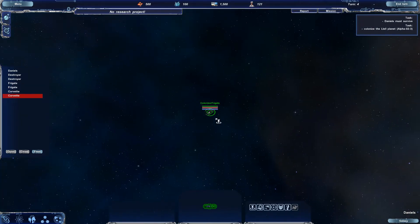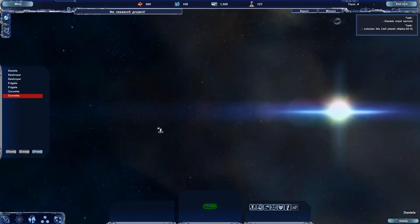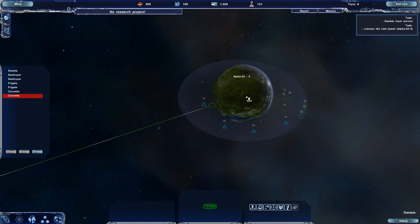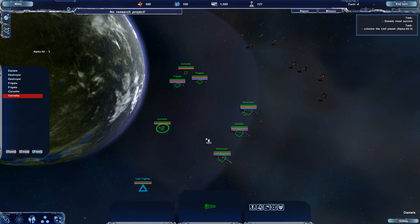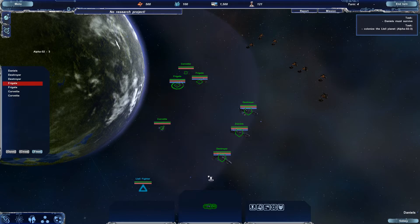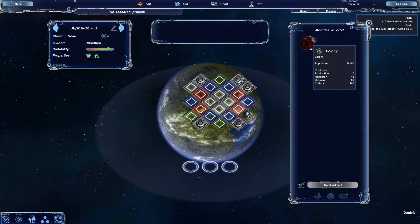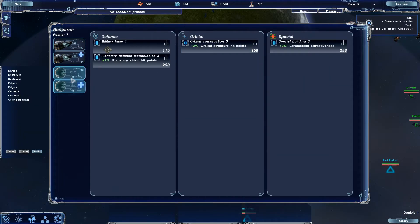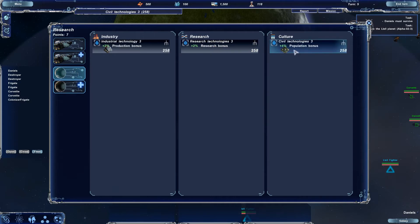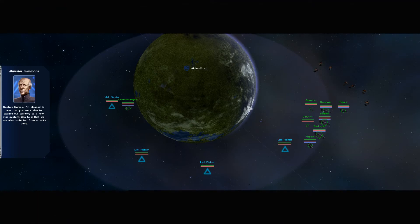Our colony ship has come through from Alpha 1. Let's prepare a bit of an ambush wall of defense for next time we're attacked. We didn't take any damage, but if we did, a couple of our destroyers have repair modules so you can use them to repair any damaged ships. Now, as you can see, we're pretty much level three — we've gone up to level three in all technology, so it doesn't matter what you researched last time around, it has no effect. Captain Daniels, I'm pleased to hear that you were able to expand our territory to a new star system. See to it that we are protected from attacks there.